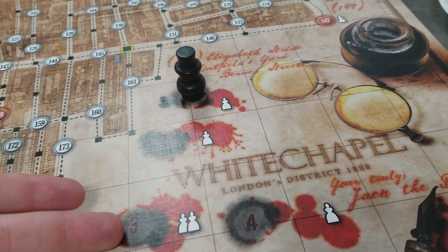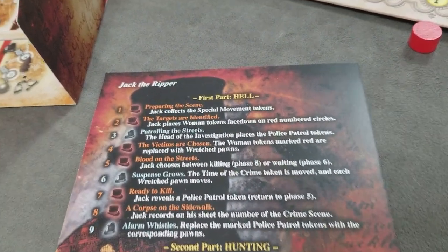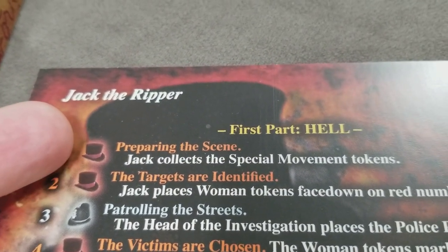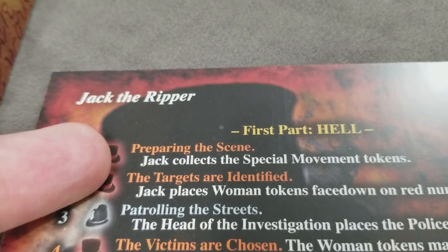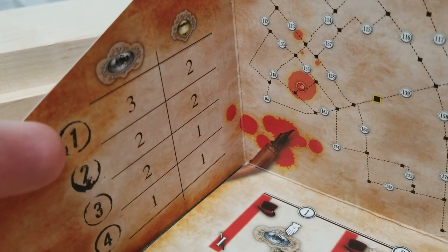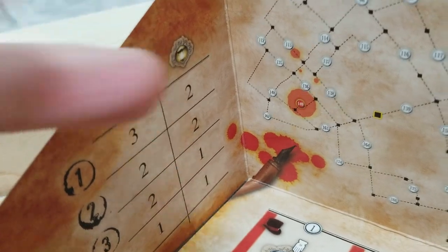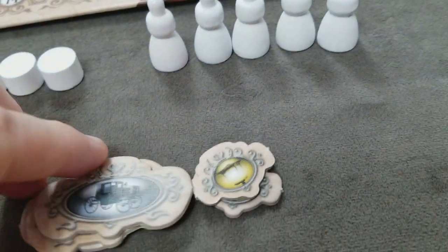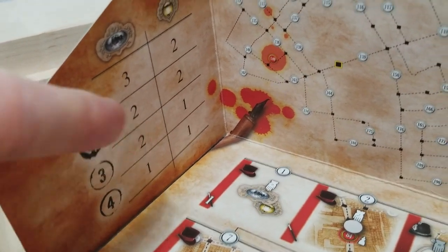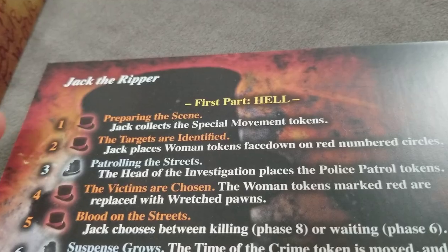Each of the four rounds, or nights, follows the sequence of play on the player aid. The very first step is preparing the scene: Jack will collect the special movement tokens. Based on round one, his player screen indicates he'll get three coach tokens and two alley tokens from the supply. On the last round of the game he only gets one of each, but since this is round one, he gets three and two behind his screen.